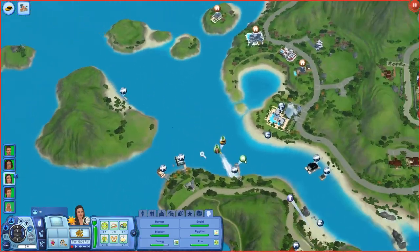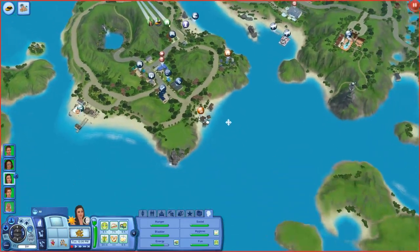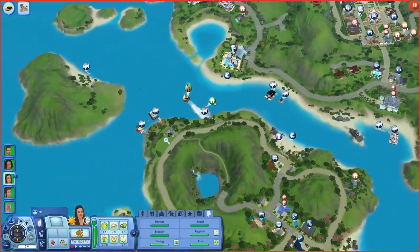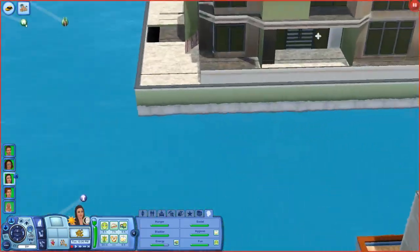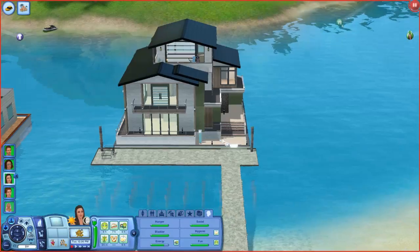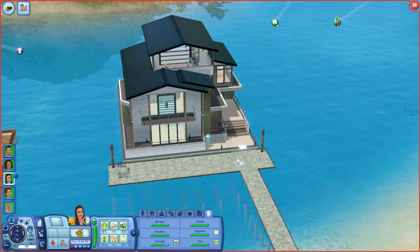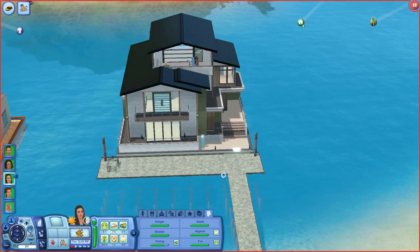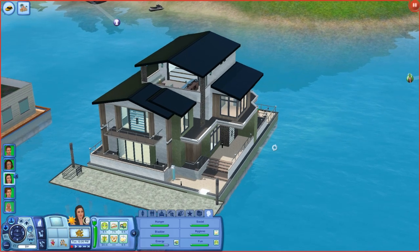Krill Sims 3 finally was able to finish my houseboat that he made for me. If I can find where I put it — right here — it's called Sandy 74 or something like that, and it is awesome. He made it for me specifically for this LP. If you guys want to download this house, there is a link in the description once he gives me the download link. You can also go view his video of it once he does that.